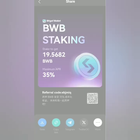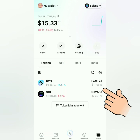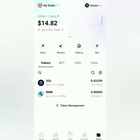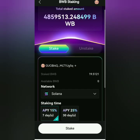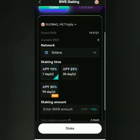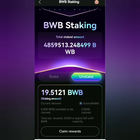Let's go back to my wallet. If your BWB is still there, wait a while then refresh it. As you can see, most of my BWB is gone for staking. So let's check my stake — connect wallet again, sign and verify. You can see here your staked BWB. Let's click the Unstake tab.